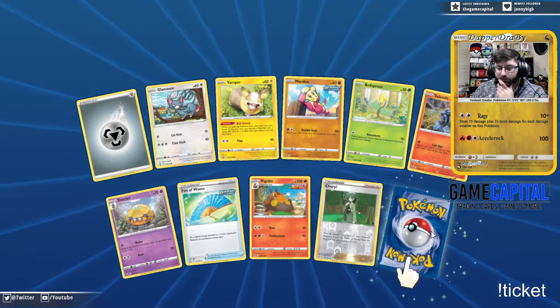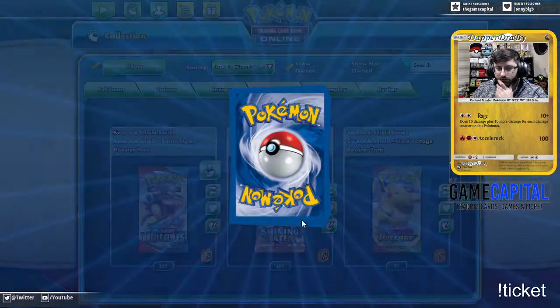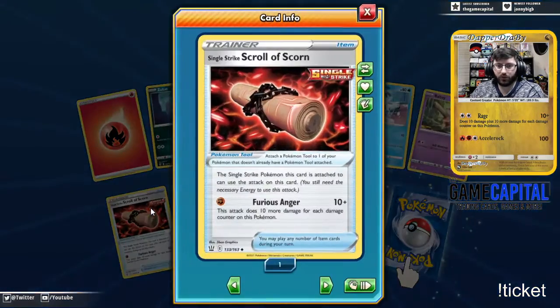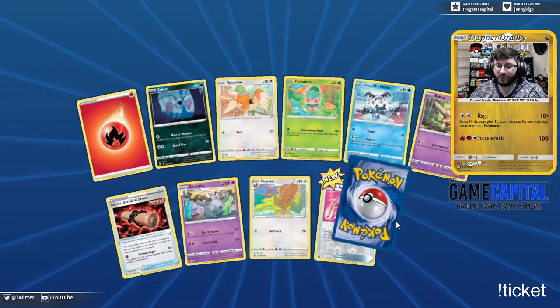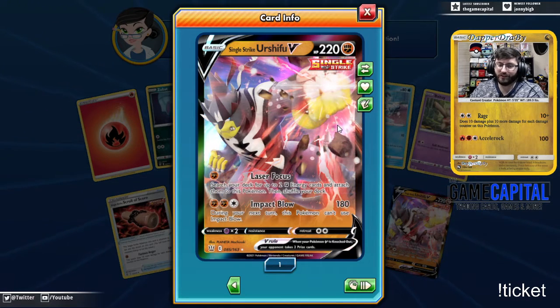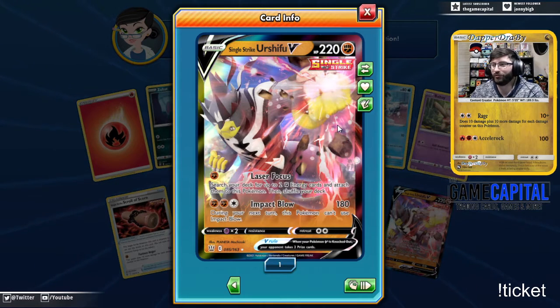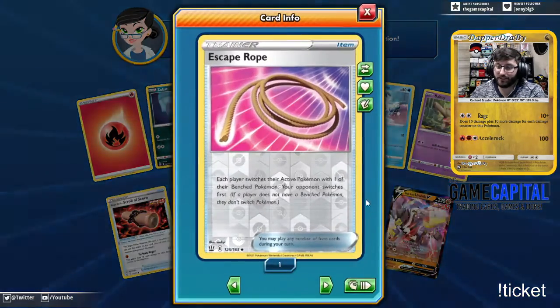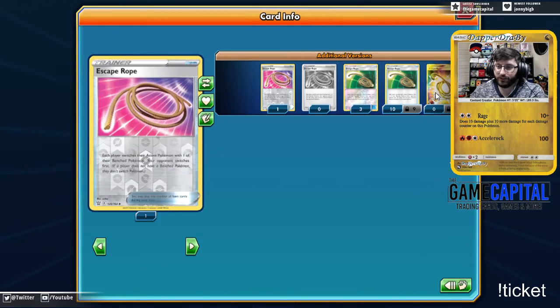We got a Cheryl followed by a Vivillon. Here is the Scroll of the Scorned — Furious Anger does 10 more damage for each damage counter on this Pokemon. That's so nice. I wish it worked for more than just single strike Pokemon. But that means every one of these, if you don't knock it out, is in danger of just attaching and swinging for crazy numbers. That is a crazy tool card — I don't know why I haven't heard people talk about it.